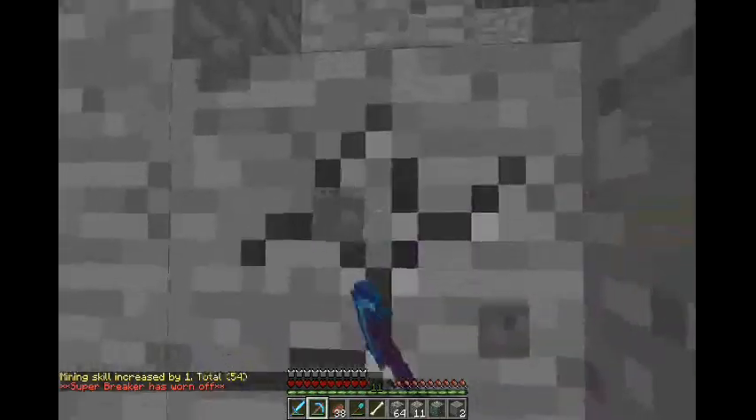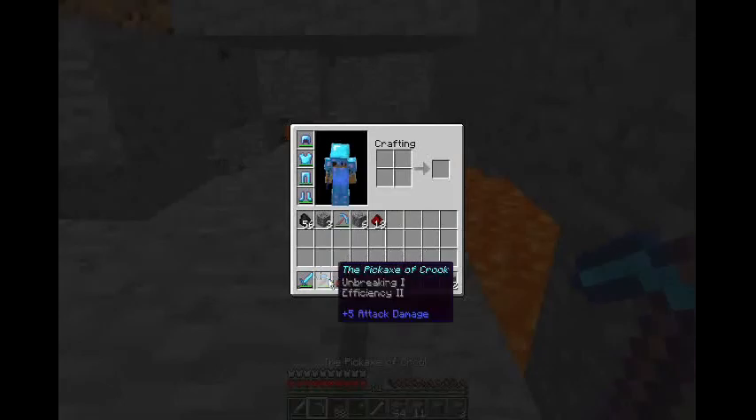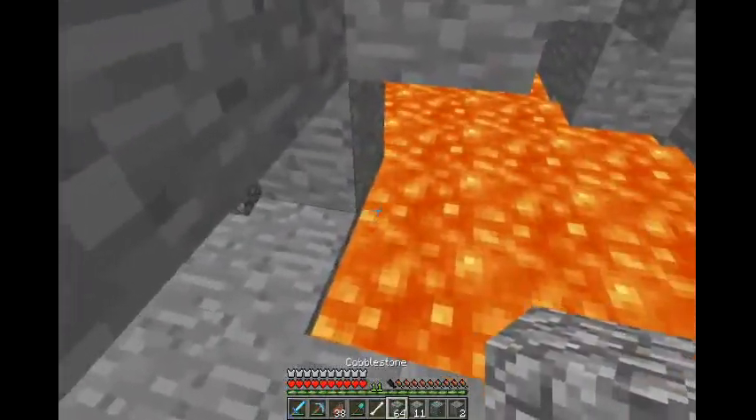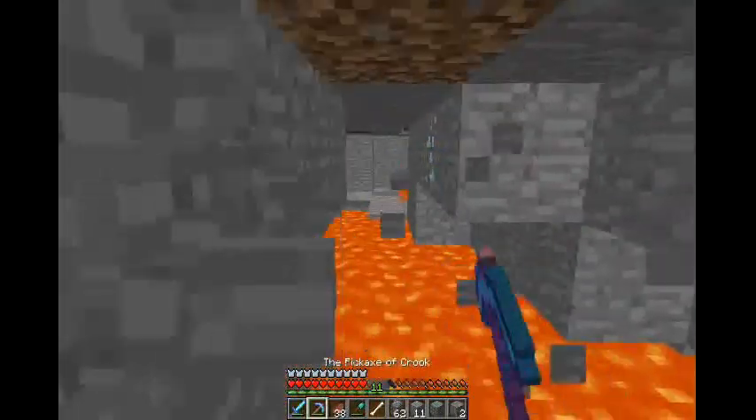I went to the shop and bought some enchantments for my pickaxe — I bought Efficiency 2, and we have Unbreaking 1 from an enchantment table. I said that right this time — first episode I screwed up.